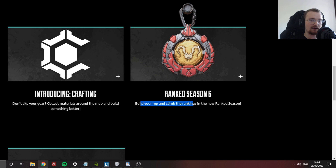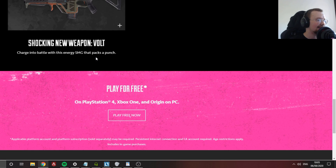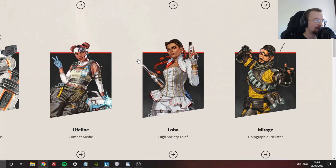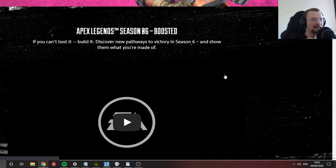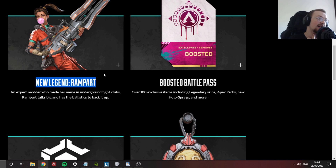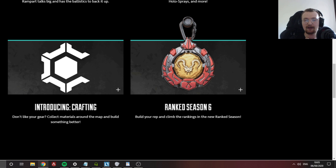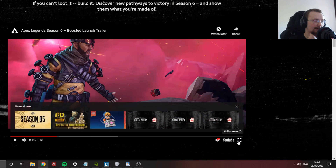Rampart talks big and has the ballistics to back it up. Interesting — I said Pathfinder may have been built for underground fight clubs. Also introducing crafting: collect materials around the map and build something better. That sounds cool. And the Vault — oh my god, finally! We've been waiting for this a long time, the Vault is here!